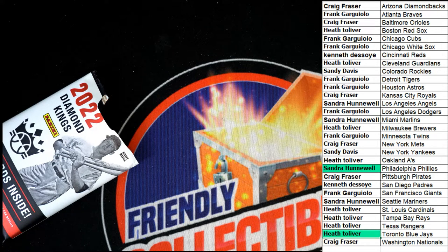Congratulations, Sandra H and Heath, in this box break of Donorist Diamond Kings. Those Tier 4 rookie cards are really good. We had some Tier 3s in this box — let's hear it for that. Done.